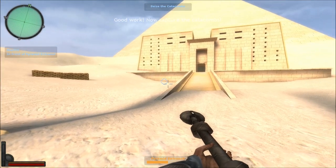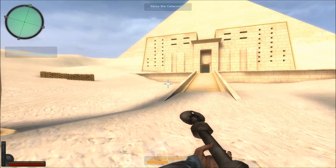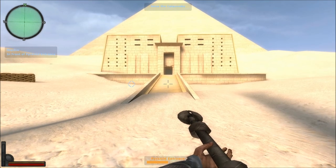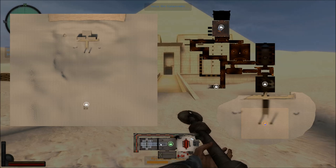With this objective now complete, we are given a new one: seize the catacombs, again indicated by a blue diamond on the screen and on the top-left radar. You can also see it in the spawn selection screen — a blue diamond in the dark room back there. You can see two different spawns here: the Tauri spawn on the bottom with a green circle and a lock, and the Gua'uld spawn to the right with a square and circle. The blue square is my position, and the red circle is the Gua'uld spawn point.